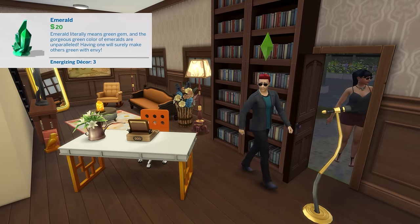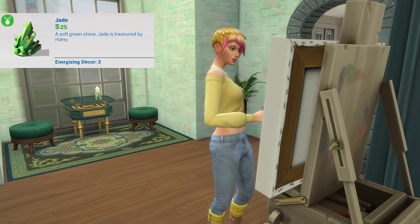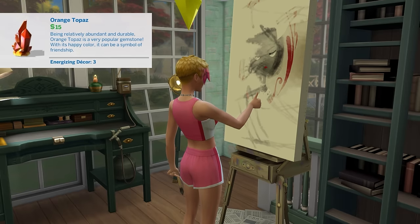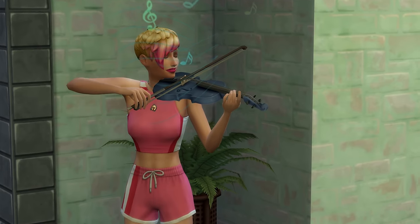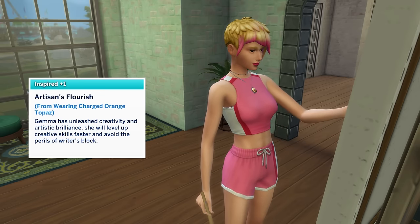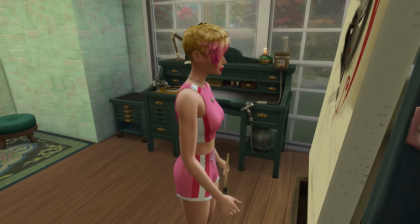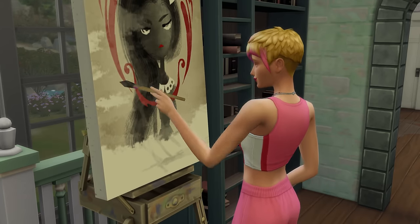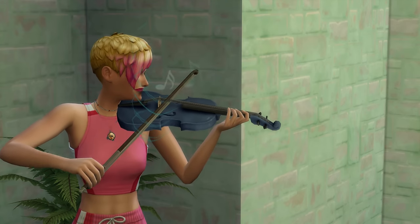Emerald makes it so that career and school chance cards are more likely to be successful. Jade allows your sims to find crystals while doing things around the house, though it can be hard to notice. Orange topaz has multiple effects: sims will gain creative skills around 25% faster — such as painting, writing, and instrument skills — however, this is tied to the inspired moodlet this crystal provides, so if it isn't powerful enough to put your sim in an overall inspired mood, you won't get the increased skill training rate. Orange topaz will also make sims more likely to make masterpieces, mean they will never experience writer's block, and they'll take longer to burn out on creative activities.